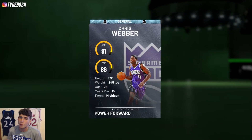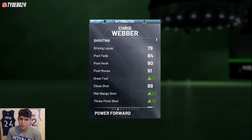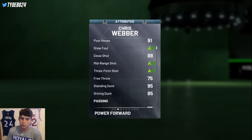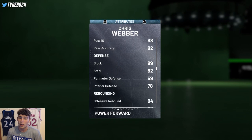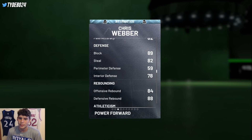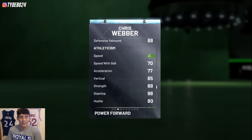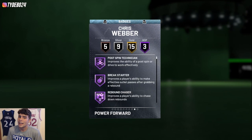Chris Webber in 2K is very very solid. I'm gonna try to play him at the center position today. He's 6'9", 245 pounds, comes with a 93 mid-range jumper which is very very good, 78 three-ball with a decent enough release I can work with, 85 driving dunk, 95 standing dunk, 75 ball handle, 89 block, 82 steal, 78 interior defense, good rebounder, and an 84 speed — that blows my mind — with a 62 lateral quickness.